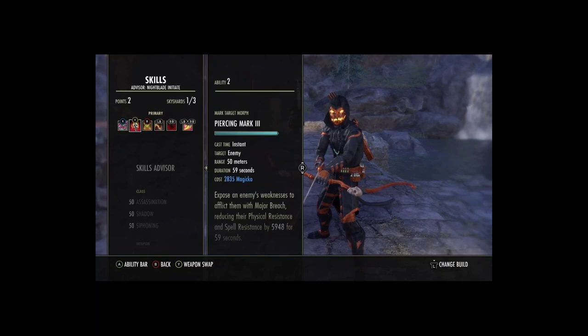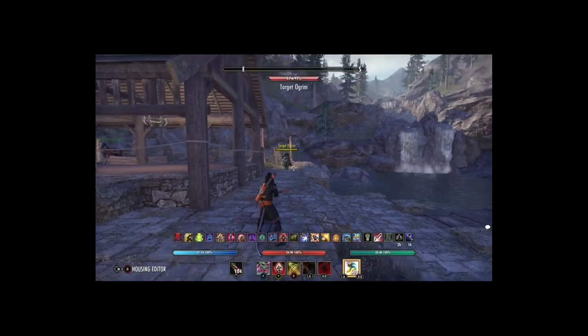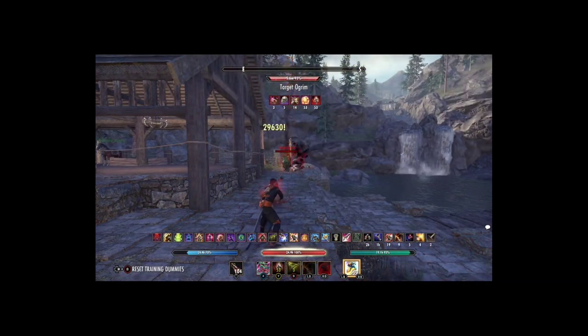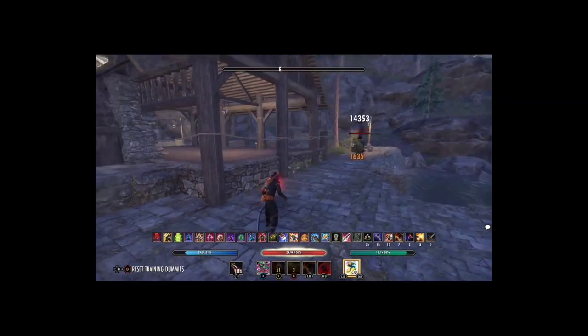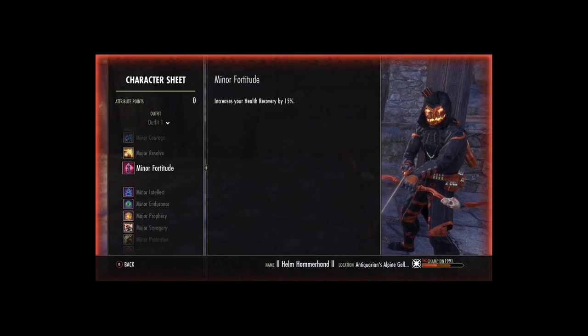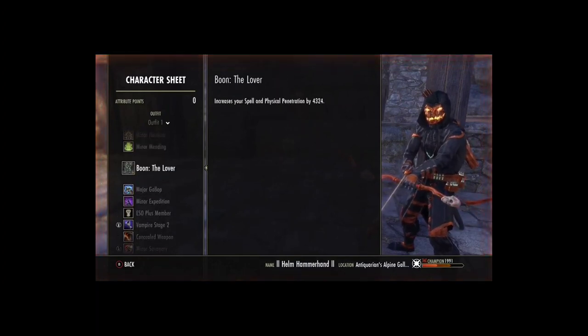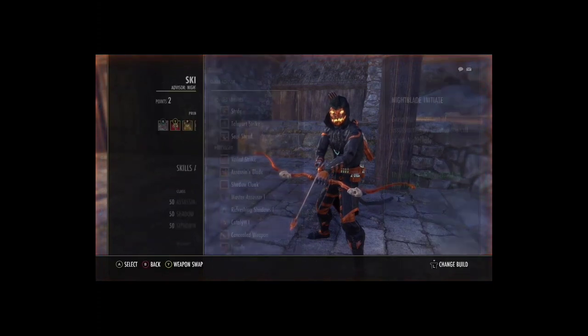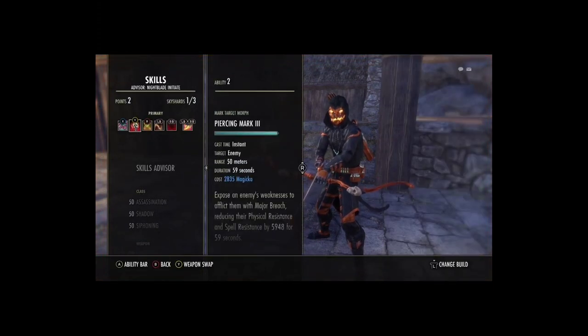That's why Piercing Mark is essential for the Major Breach, because that's obviously going to give you another 6k penetration. And if you use Cloak the numbers are still good even though the penetration is a bit low. We're running the Lover Mundus to make up for all the medium armor. You must be at least vampire stage 2 for the extra damage coming out of stealth.